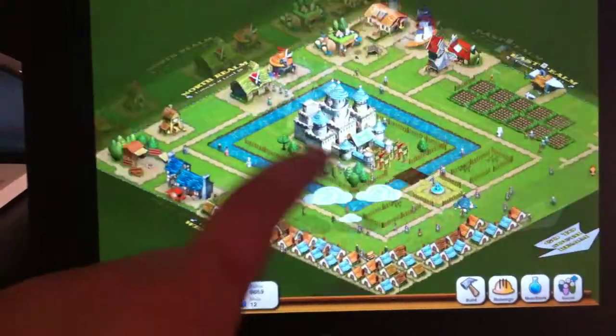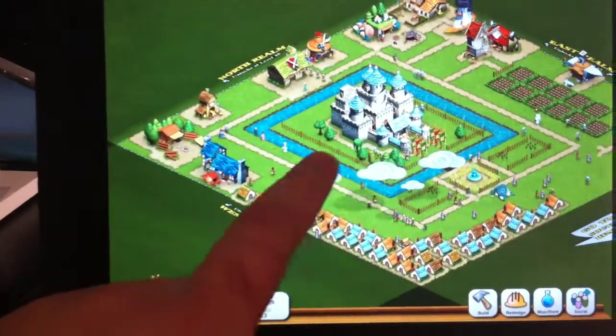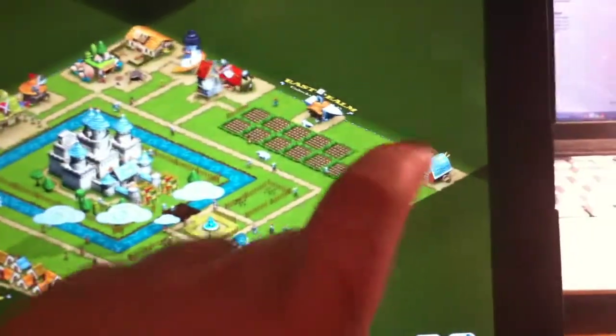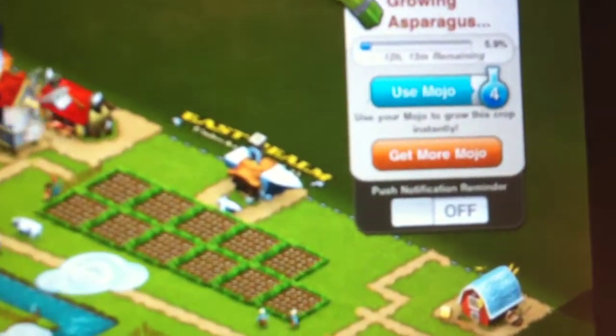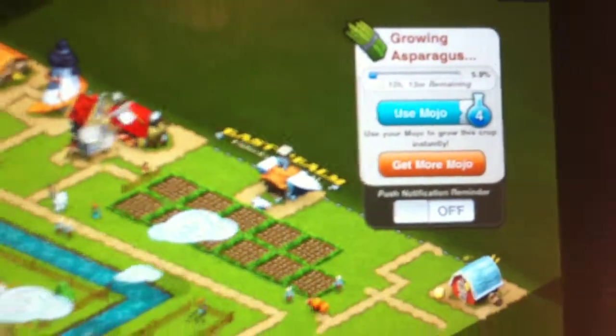That's my castle. Basically you customize and build it, and I've got farms here which I'm growing asparagus currently. They take a certain amount of time — I've got about 12 hours and 13 minutes to go.